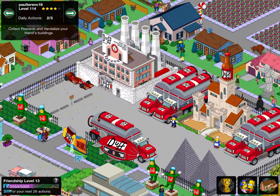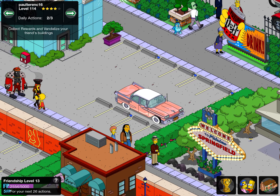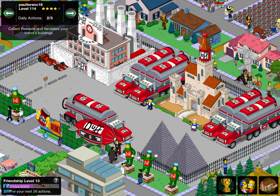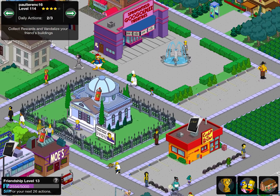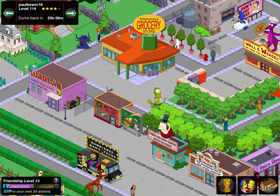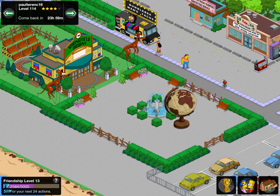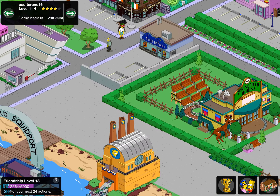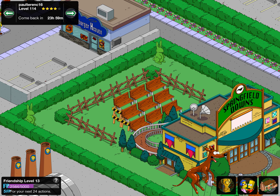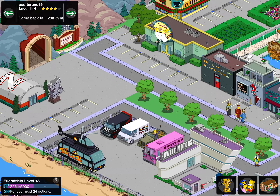Next up we have Paul Terenk 16. Look at that lovely car — awesome. Look at this stuff area with all the different trucks. Wally Weasels — I love it. Got the globe there — I love all the fences. Controlling the fans, they certainly need some controlling. It's got fences around the audiences where they're seated. That is cool — Power Motors, all the motors.